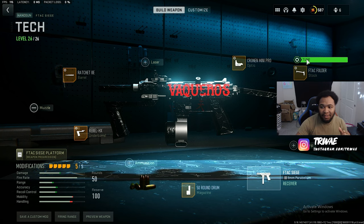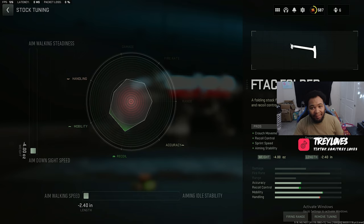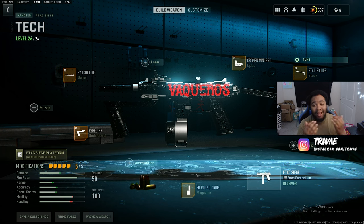The next attachment is the F-TAC Folder. This gives plus crouch movement speed, recoil control, sprint speed, and aiming stability. We really want the recoil control and sprint speed to make us a lot faster. This gun just shoots up when it comes to recoil, so we definitely want something to help with recoil control. We don't lose too much — just sprint to fire, but it's a pistol so it'll have decent sprint to fire anyway. Tune for aim walking speed and aim down sight speed, since we need this as fast as possible running it as a secondary.